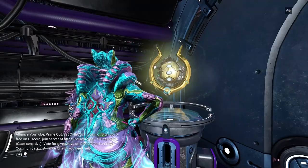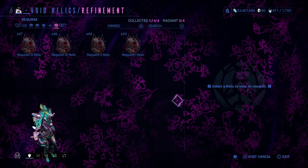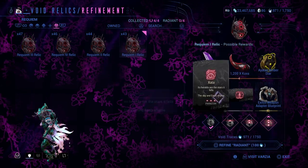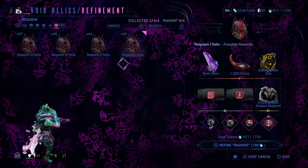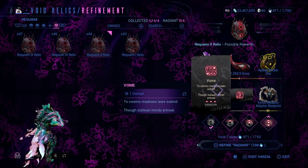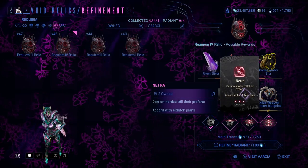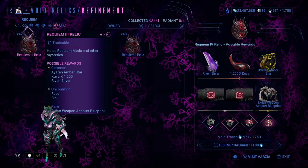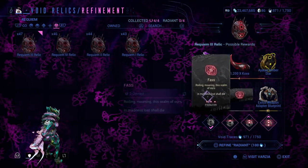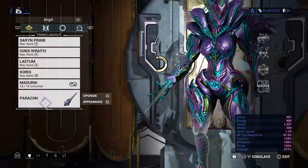Let's jump right into the basics first. You'll need to get Requiem Relics. You could do Kuva Siphon Missions if you don't have any to start, but the majority of my relics are dropped from Thralls or Hounds when I Secret Mercy them when I get the Murmurs. These relics give you a chance at Requiem Mods. Just like a Lich, you'll need to figure out which mod and what order you'll need on your Parazon to unlock the confrontation with your Lich or Sister. There is a science behind the combination, and I'll explain my method later on.